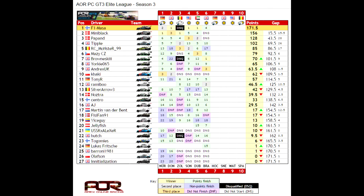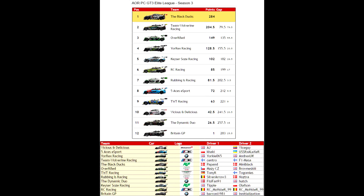Massa and Brownski didn't get full points so the non-starters are still hunting Massa down in the championship. We are in P6 in the drivers' standings - quite great in this caliber of drivers. Brownski is just behind me thanks to his win. Looking at the team championship: Black Ducks are still leading from Team Wolverine Racing - that's F1 Massa and Central - by 80 points, even though they didn't race this time. We are in third - a podium! And we are ahead of YorX Racing Team, who are our main rivals. We may need to look at Central and Massa to capitalize on their mistakes in the future.